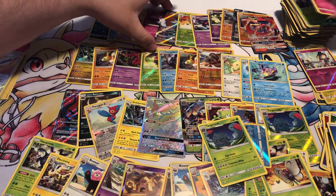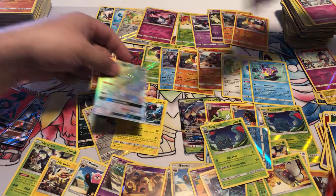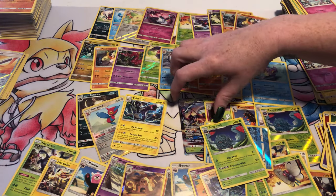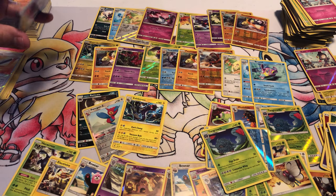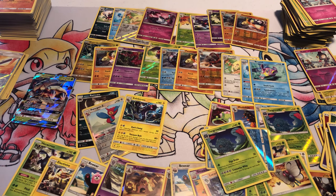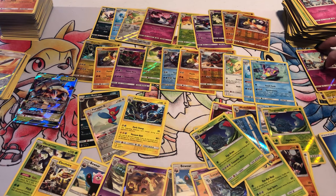Woo! So this is actually a really good box for us. We got two Full Arts — Salazzle and Lycanroc GX. Got a Secret with Darkrai. Got a Ho-Oh, Darkrai, and a Golisopod. Can't really shake a stick at that — that's a pretty good box. Thank you guys so much for joining us. Don't forget to like, turn on those notifications with the bell icon, subscribe and tell your friends about us. You guys have a great one. Bye!